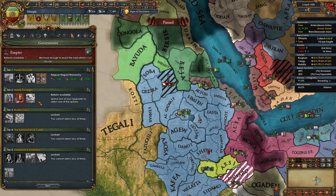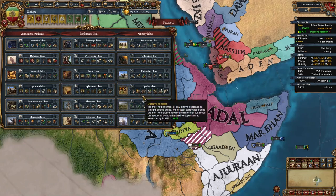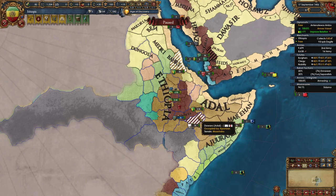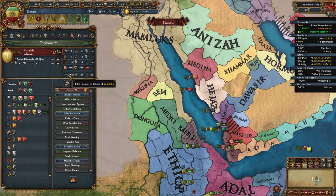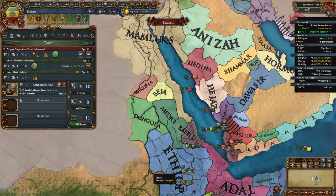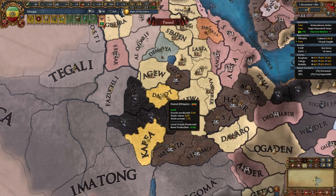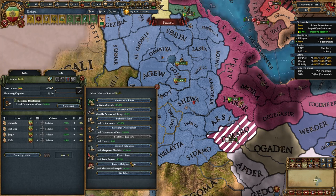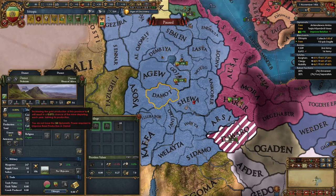For your tier 2 government reform I recommend Strength and Noble Privileges. For your first idea group, take Quantity — the terrain here is very rough causing lots of attrition, plus deserts to the north and south, and we need it to fight the Mamluks' massive army. After this focus on mil development. Once the annexation of subjects is done, dev Damot's gold mine up to 10 production as well, and swap the Encouraged Development edict to that province.